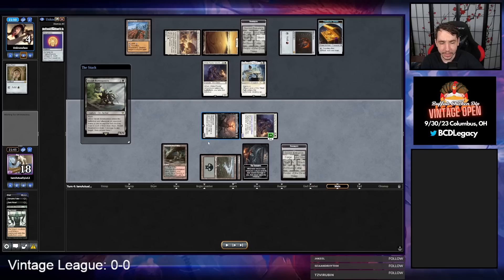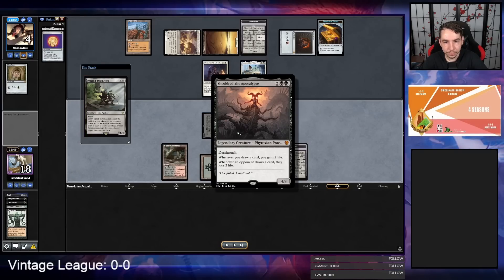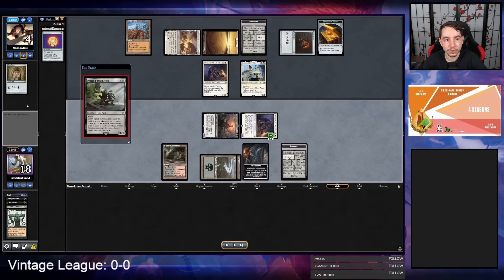My opponent just didn't block, so I'm going to play Bowmaster, kill the Lauren, make two blockers, untap one, and I have three blockers — and they lose. Honestly, a game where I think I made a bunch of mistakes and slight inaccuracies, but we still won anyways. Shieldred is an absolute house and Reanimate is so good against Mono White.